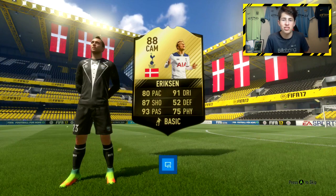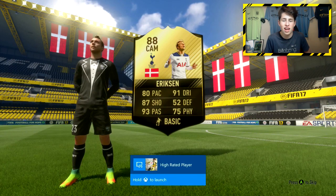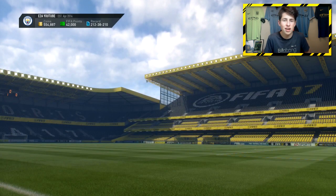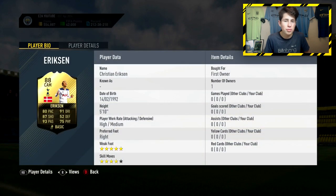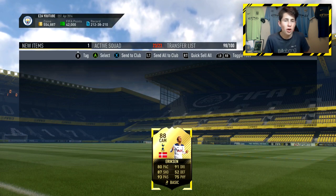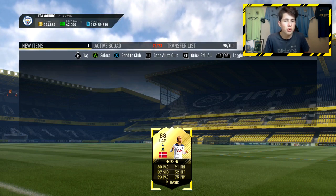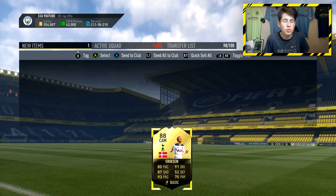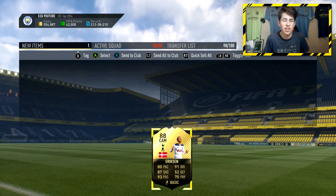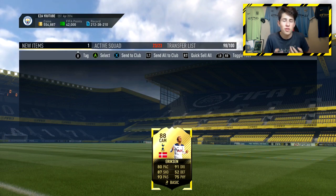And that's from my first pack from the SBC, which is ridiculous. Last week I did the same thing and got an inform walkout Cesc Fabregas in my first pack. This SBC right now I'd definitely recommend completing — same with last week's. There weren't many bad informs last week and if you completed it you'd normally get some decent players. Same with this week: only 1 or 2 bad players. If you do it once you're still pretty likely to get a good player, but if you do it 5 or 6 times you're almost guaranteed to get a really good player — at least like an Isco or Iago Aspas. It will cost you around 30,000 coins if you pick up the cards at the cheapest price.